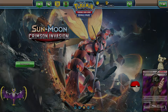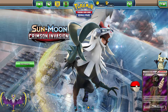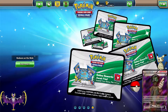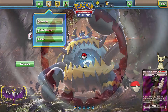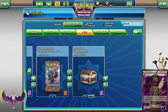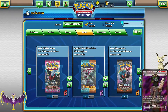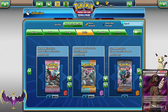Hey guys, it's Abomination Nine here back playing some more Pokemon Trading Card Game Online. We left off opening some Crimson Invasion packs and a bunch of other scrap, but today we actually have three legacy packs and I was able to trade around until I eventually got six Burning Shadows, which I wanted. We haven't opened these on the channel before - last episode was the first time we opened Crimson Invasion as well.